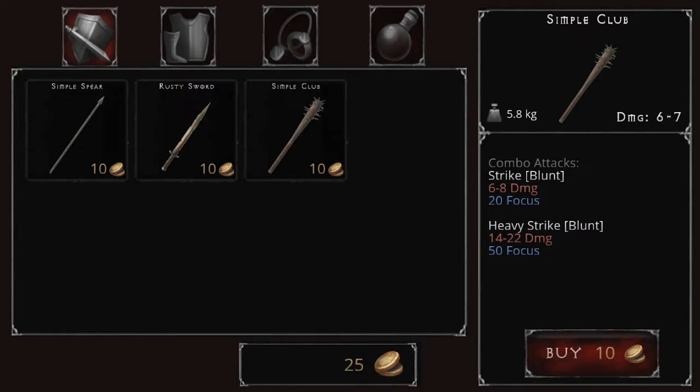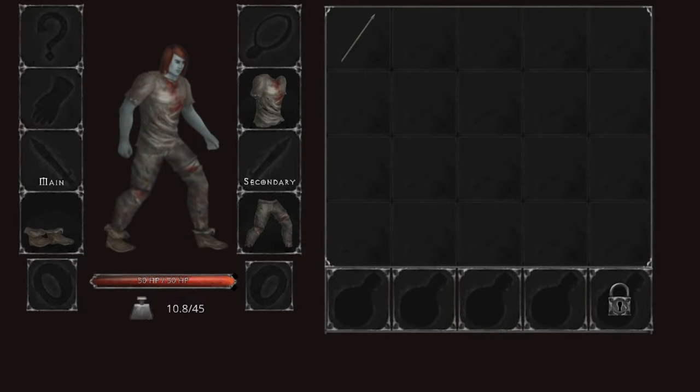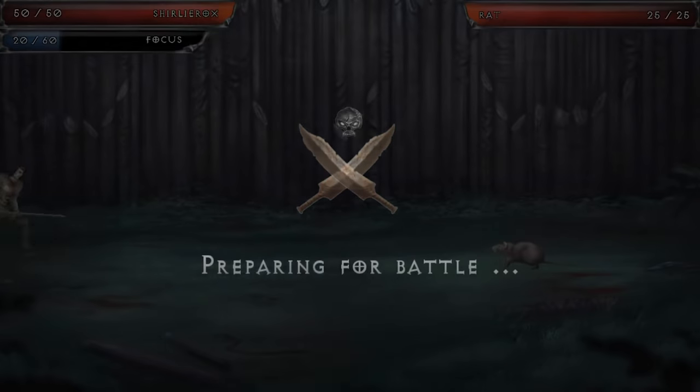I've heard people say there's various weapon builds - you can play a slashing build, use an axe for slashing, mix them up, have two maces or a mace and a hammer. Spears don't really seem that exciting. I went for this one for the damage - 14 to 22 damage - but it takes a while to get your focus up. I'm going to try the spear. To equip it, you just drag your weapon over like that.